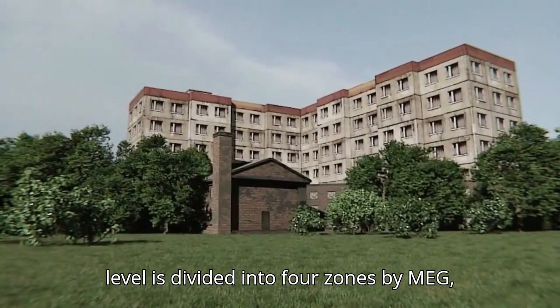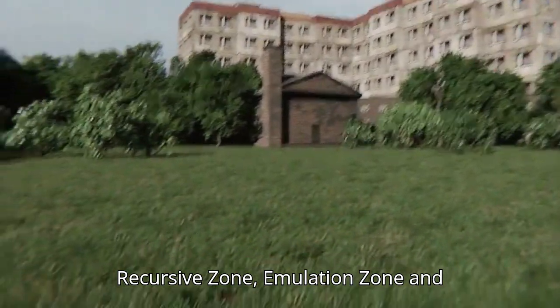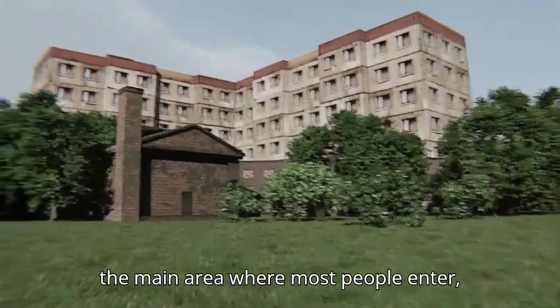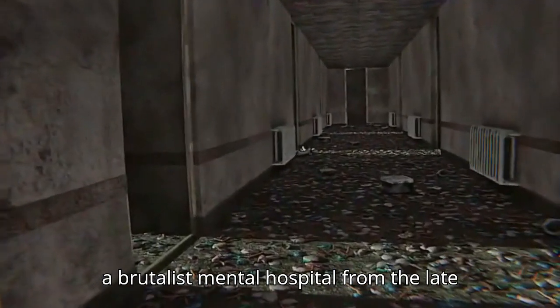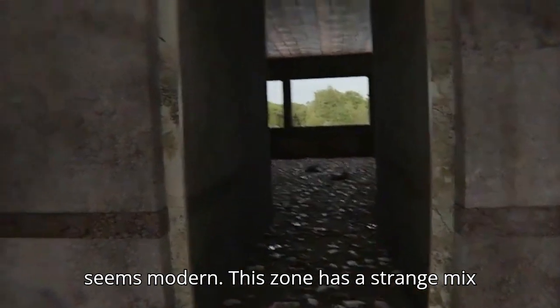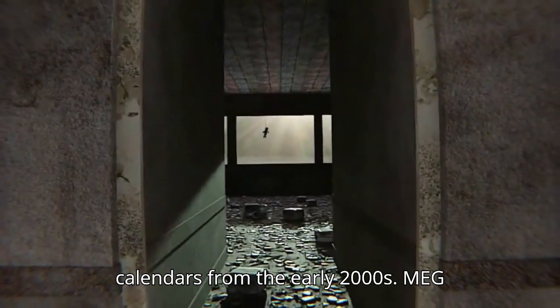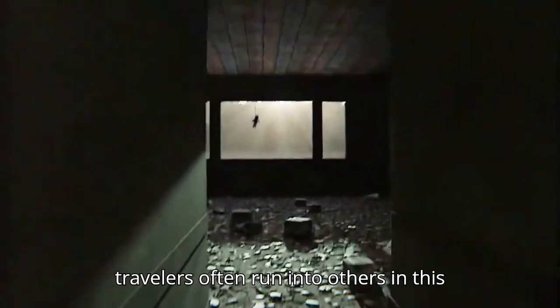The level is divided into four zones by MEG, the Major Exploration Group: Central Zone, Recursive Zone, Emulation Zone, and Novelty Zone. The Central Zone is the main area where most people enter, and it contains a number of settlements and outposts. The buildings here resemble a brutalist mental hospital from the late 1960s, but some of the technology seems modern, with a strange mix of outdated and contemporary features, like old electric appliances alongside calendars from the early 2000s. MEG has established a base here, and travelers often run into others in this zone.